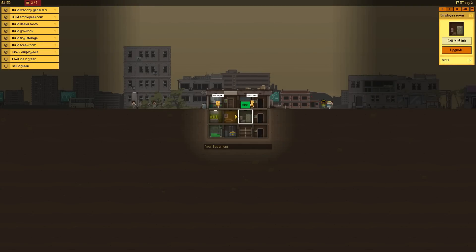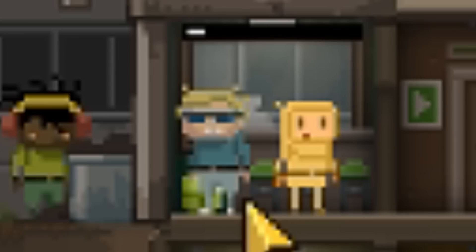We got our two employees. Oh my god, this screen is so small. But our one employee's getting straight to work playing around in the green room. There's the package — they will put the package into the storage room, and then here comes my dealer to grab that package. It's all automated. I actually really like this so far — very simple little strategy game. Now what else do we need to do? Produce two green and sell two green. I guess we just chill and let my employees do their work. Here comes another amazing green package for the next customer. Here you go, good sir — take your little weeds and get the fuck out.